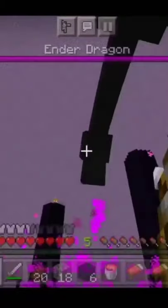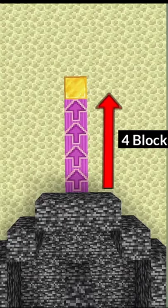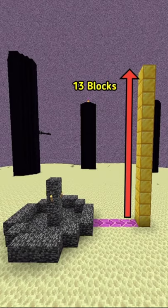First, hit the dragon's head with an arrow, then hit the dragon 5 times with the sword. Then, 4 blocks away from the bedrock, make a 13 block tower.